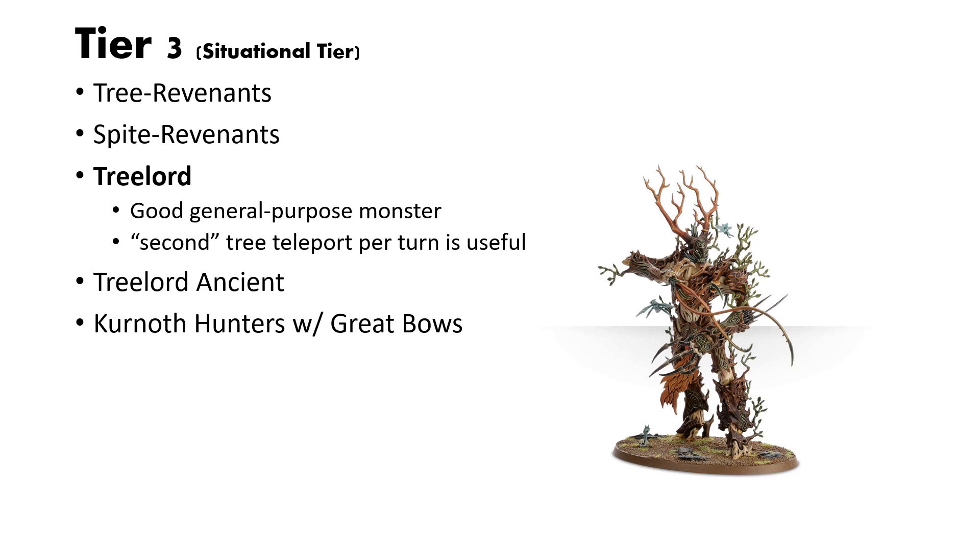Next is the Tree Lord. There's nothing particularly wrong with the Tree Lord — he's just a general purpose monster. With all of the Tree Lord variants, like Tree Lord, Tree Lord Ancient, or the Spirit of Durthu, having a second Tree Teleport per turn is useful. How Sylvaneth teleporting works is it's on our Allegiance abilities — one unit per turn uses the Allegiance abilities, whereas all the Tree Lord variants have an ability on their personal Warscroll that is a different ability. So you can have two Tree Teleports per turn, which is nice. A Tree Lord is a fine unit if you just want a big monster behemoth to do monster actions, or to have one to summon with a Loreseeker if the situation calls for it.